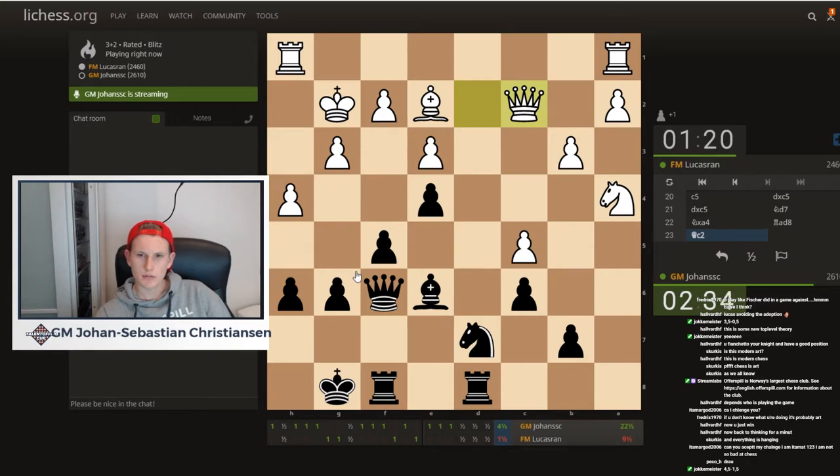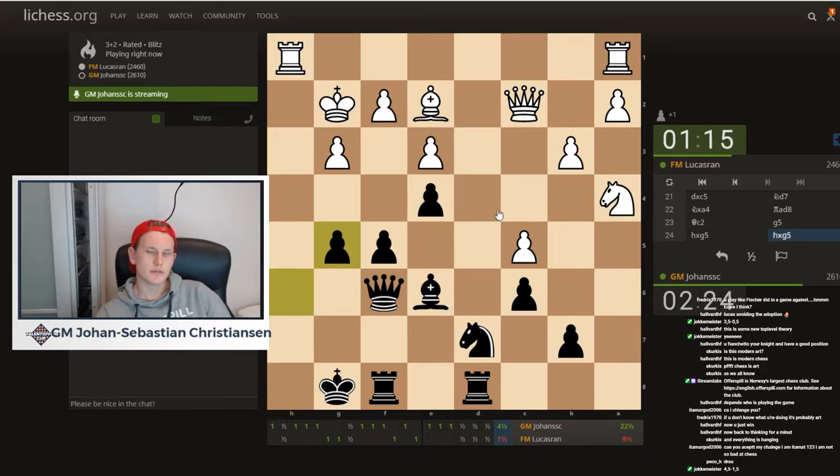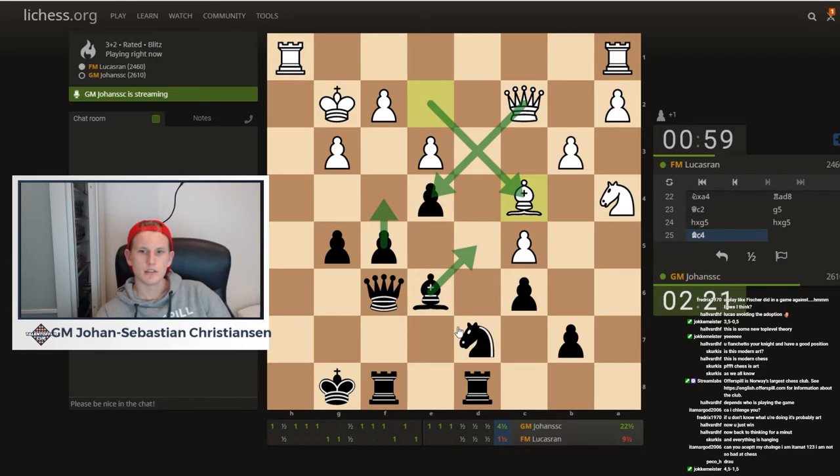Now he should be a bit afraid of some f4 coming. Should I go f4 immediately? Gf, then nothing. Knight e5. I'll go g5. He should go bc4 at some point because he needs to trade off pieces — f4 is now in the air because he cannot take on e4 because of bishop d5. Actually, he can because after bishop d5, he has bishop c4, which I now missed. But he didn't go for it. Knight e5.